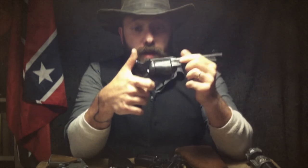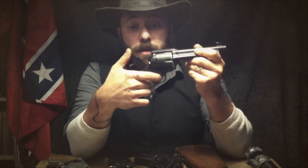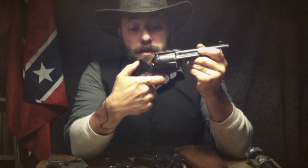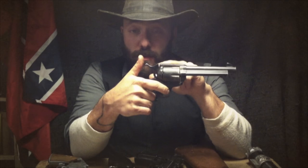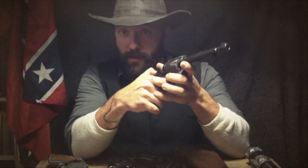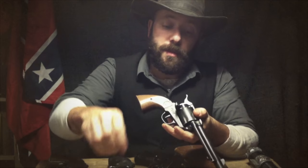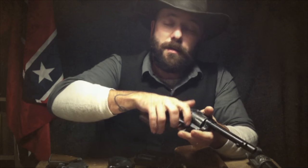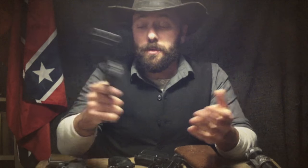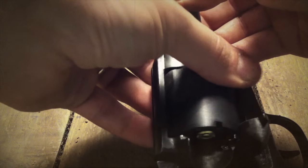When the weapon is loaded, be very careful, because when you cock the hammer, the trigger is ready to shoot — very, very ready to shoot. So if you want to put it back, you have to slowly pull the trigger and slowly lower the hammer. If it's too hard, use a second hand in the middle so nothing will happen. After you load it, open the side and put the bullet inside. If you want to unload it, just open it, find the bullet, and use this part to take it out.